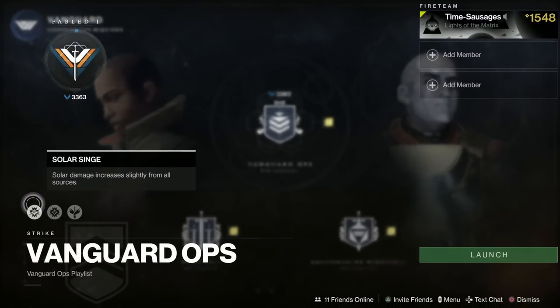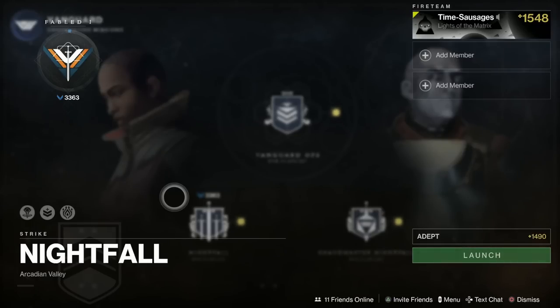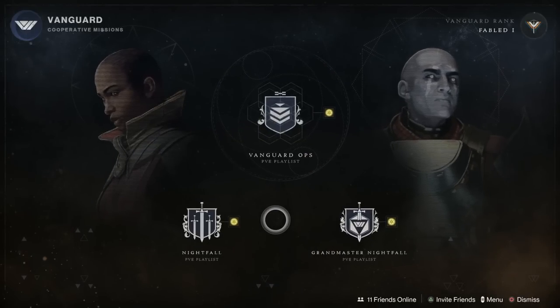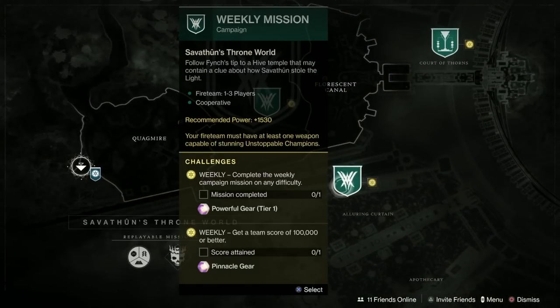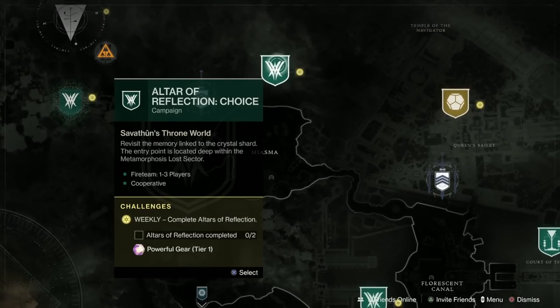The burn this week is Solar Singe — splendid. The Nightfall is the Proving Ground in Arcadian Valley. Now it's double Nightfall rewards this week, so it's well worth running this for extra gear, enhancement cores, Nightfall weapons, exotics and so on — make sure you run the Nightfalls this week. We've got the Grandmaster as well, and the reward is the Silicon Neuroma sniper rifle. In Savathun's Throne World we've got Ultra Reflection Insight, and the weekly mission is The Ghosts — that's a bit of a tricky one — plus Ultra of Reflection Choice.